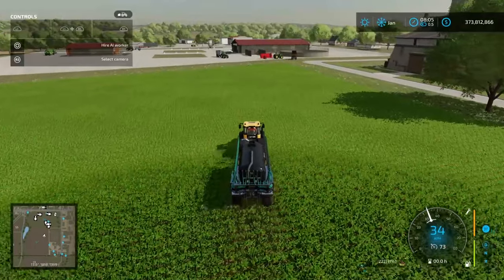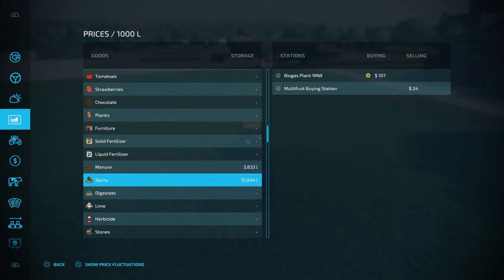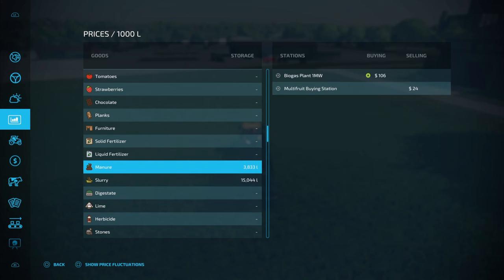You can also sell the slurry the same way as you can with the manure. If you want to check the prices menu for slurry, you can see it there, and it also tells you your stock on hand in the prices menu as well.